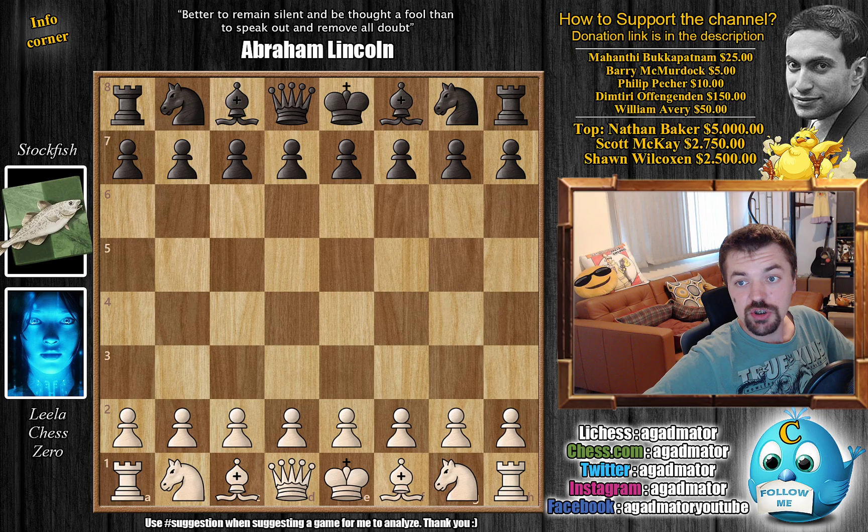Hello everyone and welcome back to the Season 17 TCEC Superfinal, Leela Chess Zero versus Stockfish. This is game 44. In game 43 we already checked out the game where Stockfish had the white pieces and Leela had to go for the Queen to d6 Scandinavian - my favorite weapon against white's e4. So I was very happy that they were playing that game, and Stockfish played a tactical brilliancy in that game.